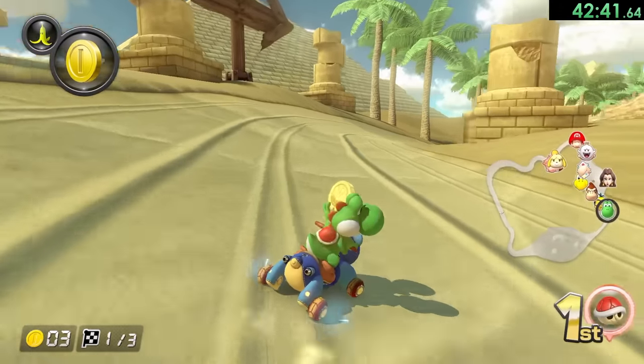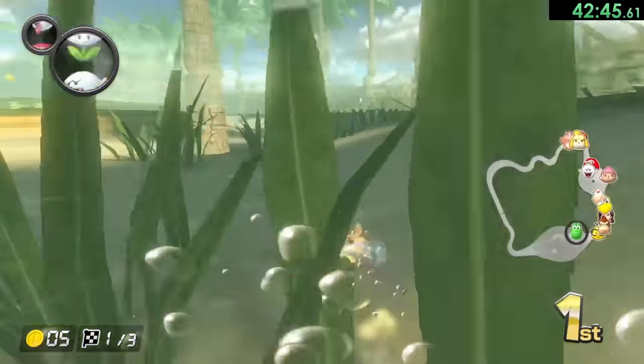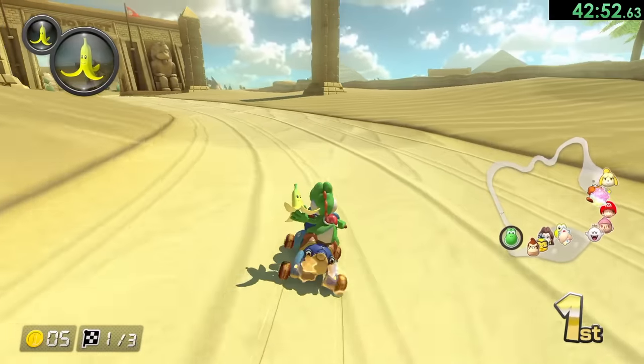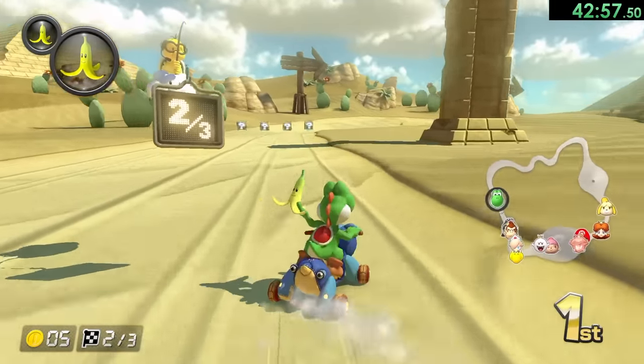Then through here we want to take kind of an outer path so we can get a couple of coins. I will also take my banana out. And instead of taking any of those jumps, you don't actually want to — instead you can just go over to the right and get a couple of drifts, which is going to be much better. By the way, I said there are multiple skips in this level — I guess there really is only one, but it's such a cool skip that it's worth it.